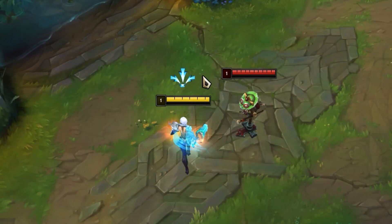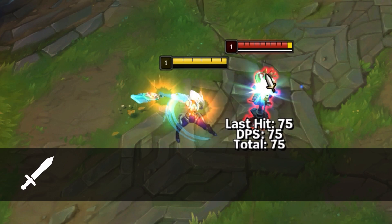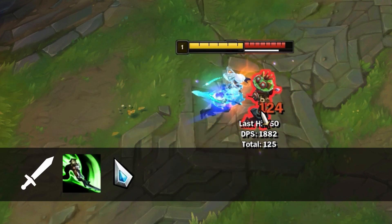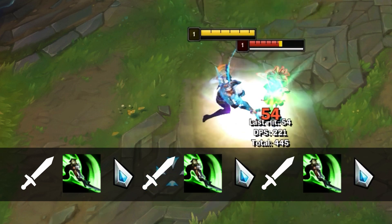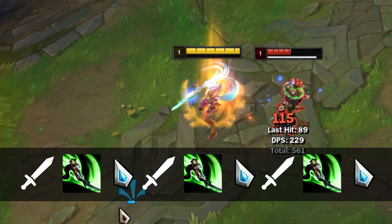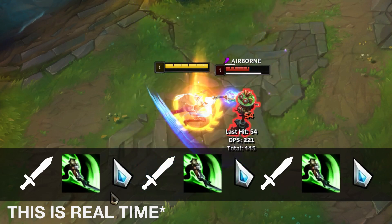To actually do this I'm going to slow down my example and give a breakdown of what's happening. Firstly you should lead with a standard auto as it can be cancelled with Q1. As soon as that auto lands, cast Q1 and then input a movement command by clicking the ground near where Riven is, then auto attack. This breaks the auto attack animation and the Q animation lockout. Immediately after, click back on the enemy and cast the same sequence for Q2 and Q3.